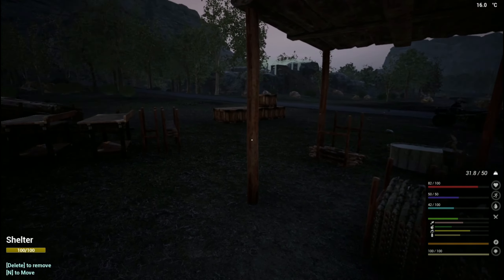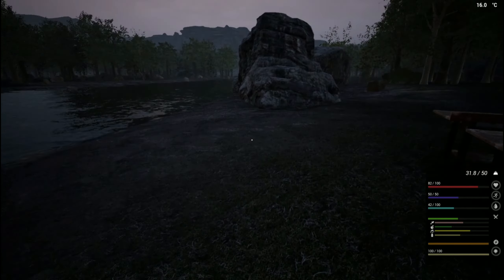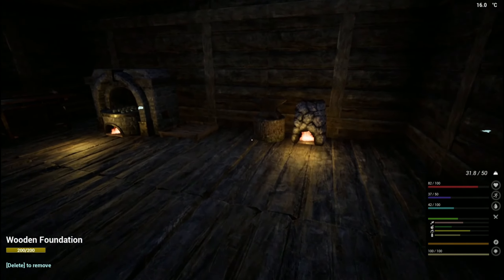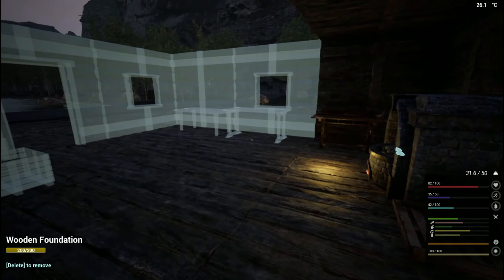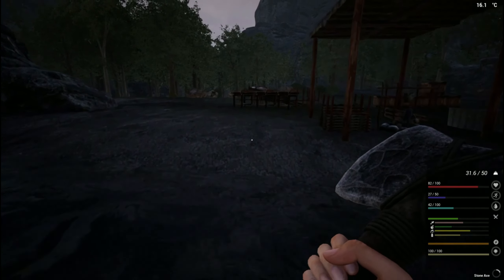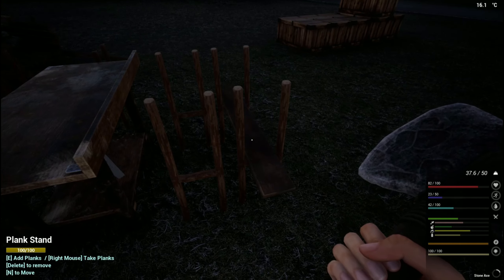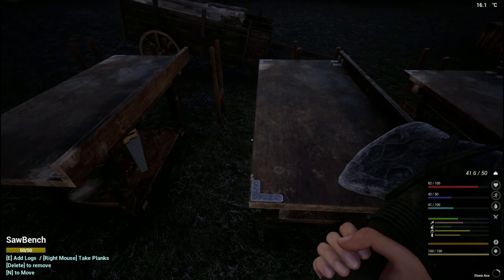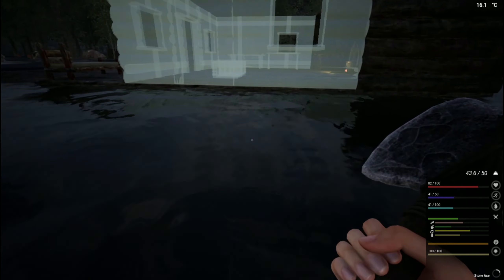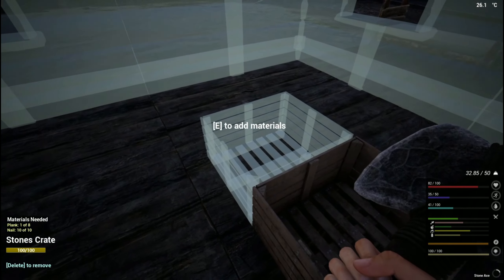Hello everyone, welcome back to Season 8 of The Infected. In today's episode, we're going to get the butcher table up and running. We need these rock crates here. Do we have any planks? I got all the planks I possibly can get. That's one rock crate.